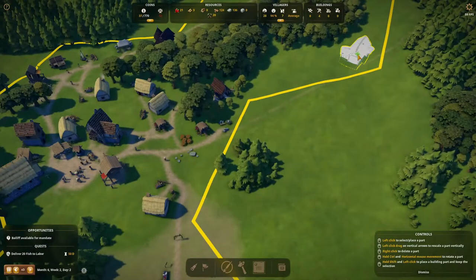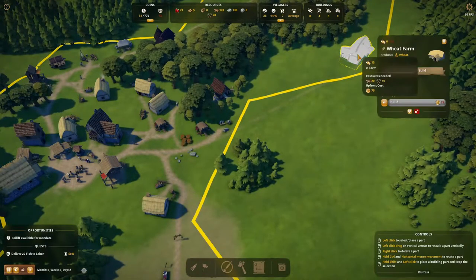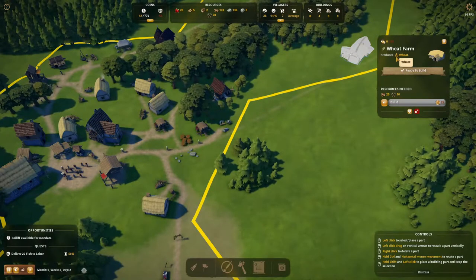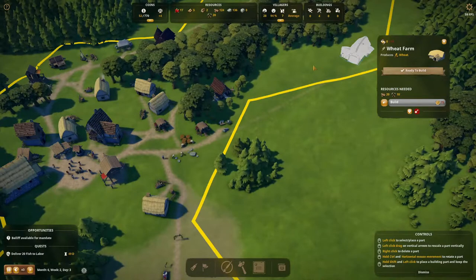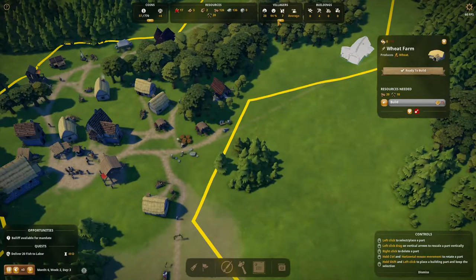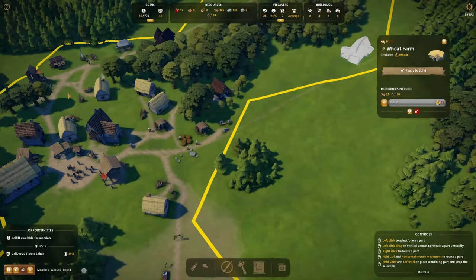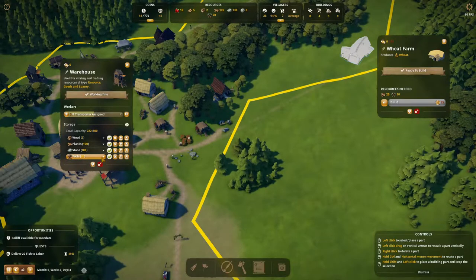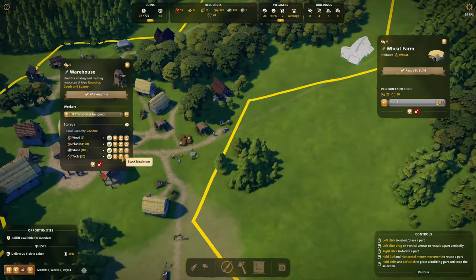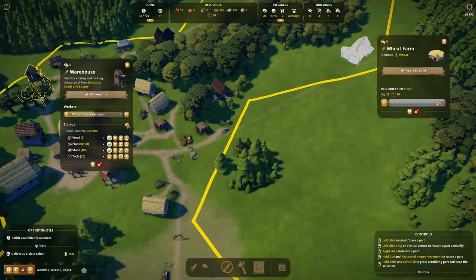I just need the coin. Hopefully it's gonna be worth it. 75 coins I need. It's gonna be worth it. Provides wheat and then we could turn the wheat into bread. That'd be good. Maybe we could give people jobs because we don't have enough jobs to really go around. 20 tools.